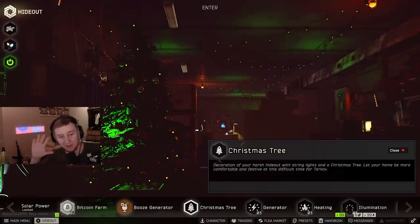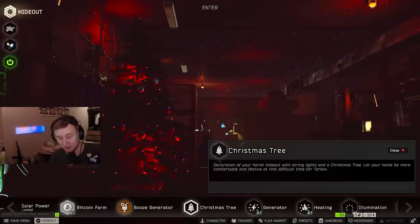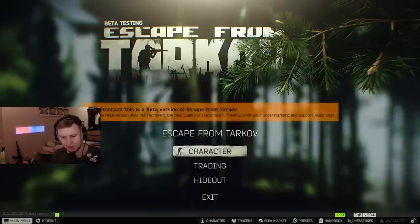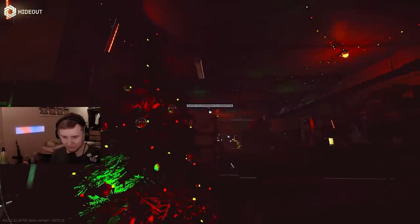I had no fuel, so I had to buy some fuel in order to show you how the hideout looks when you enable the Christmas tree lights. You can do it right here when you select different lighting. It becomes very shiny and pretty cute.